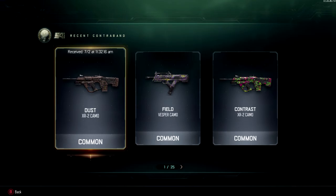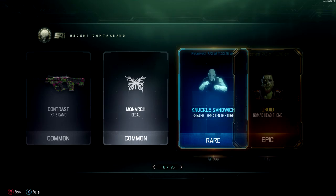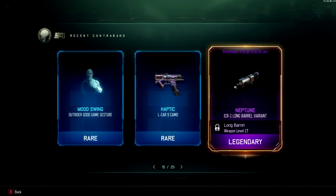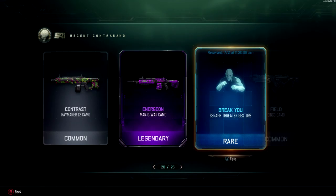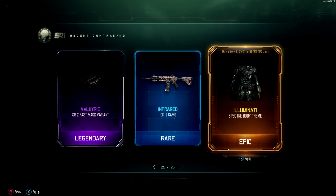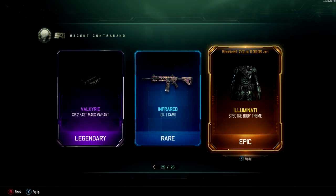One common supply drop — alright, so I think that is it for today. Let's just flip back through some of the stuff we got. The last one was just a couple of camos. A lot of gestures and customization for the characters, quite a few variants for attachments, some decent calling cards. But yeah, those two weapons — I was definitely hoping I would get more than that, but I'm happy with it. This is Stonewall signing off — I'll see you in another video.